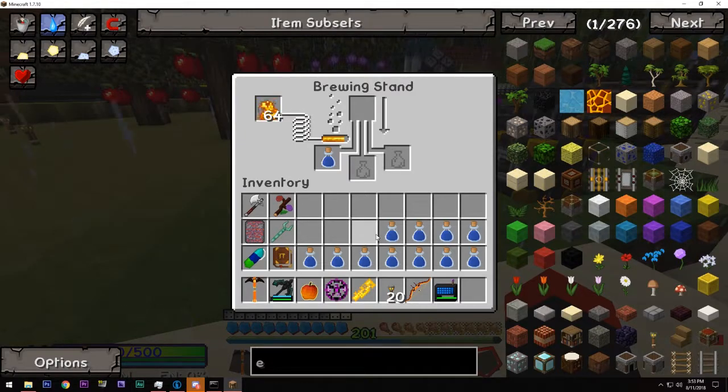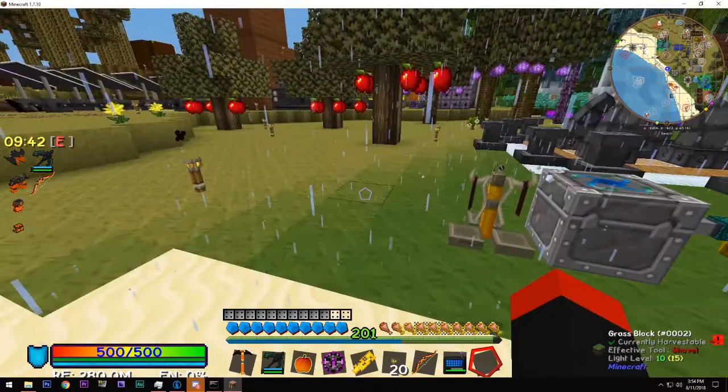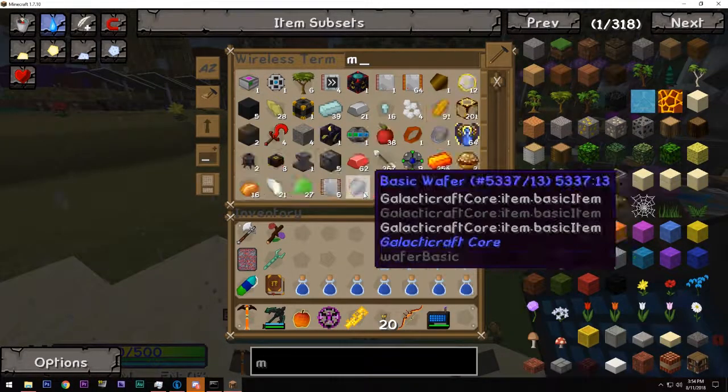I need to know which potions I need to make the 12 vanilla effect potions. Let's do fire resistance, which should be a magma cream. We happen to have a magma cream. Beautiful.